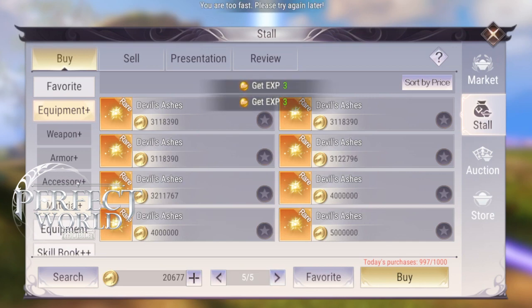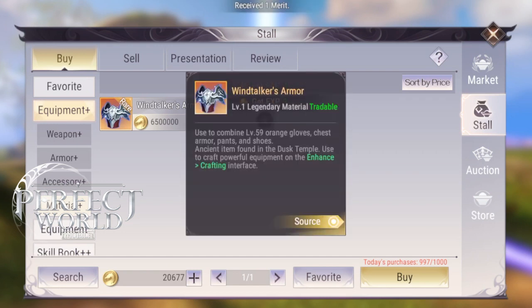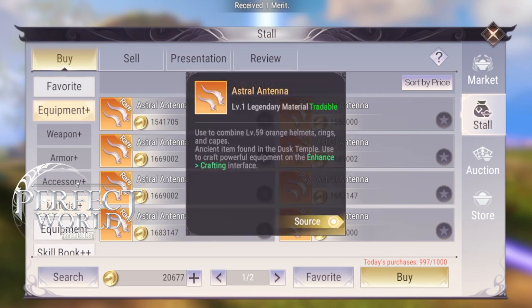The Devil Ashes is the level 59 craft item for your weapon. The price is actually kind of low because you only need one weapon. The Wind Taker armor is actually needed for your gloves, chest armor, pants, and shoes. Even if you already have the gloves from spending $1, you still need the chest armor, pants, and shoes. Because you need 3 to 4 of these, it becomes much rarer. The weapon you only need one of, but you need 4 of these Wind Taker armors for your armor pieces.